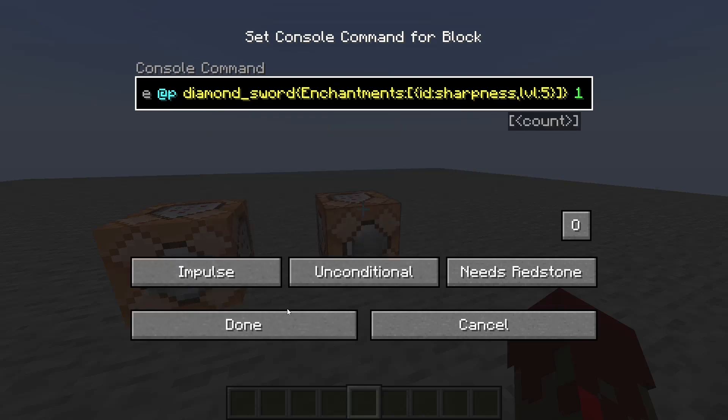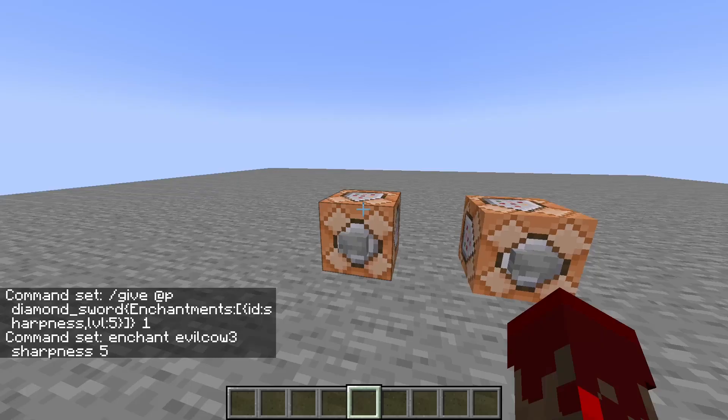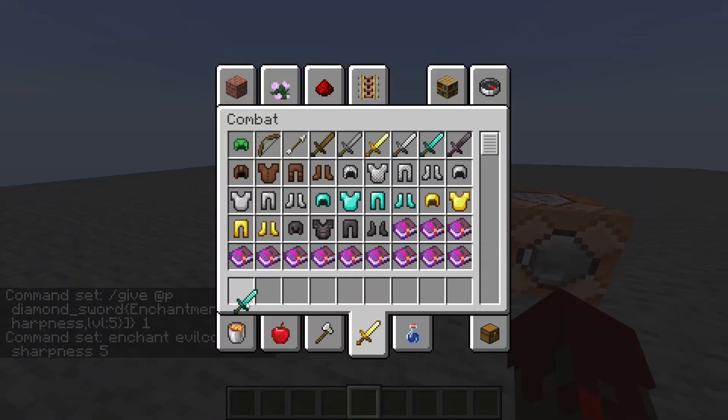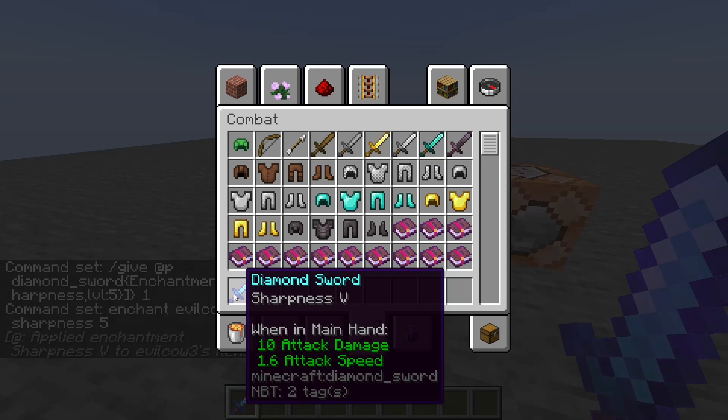There are pros and cons to both. The /enchant command is nice because it can enchant an already existing item — so if I'm holding a diamond sword, I can click this button and it is now enchanted with Sharpness 5.